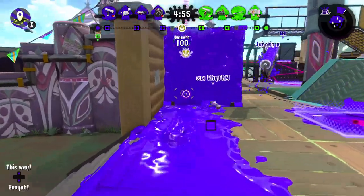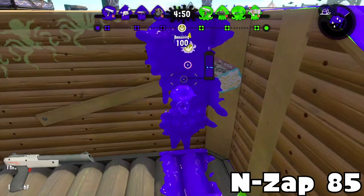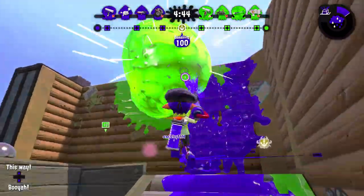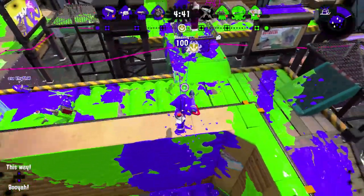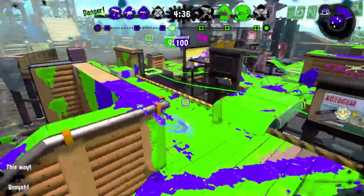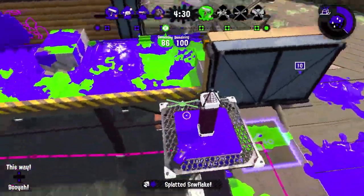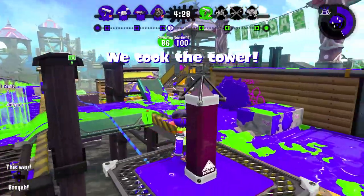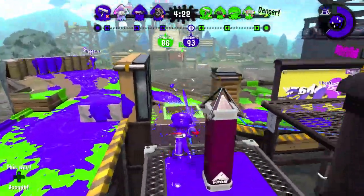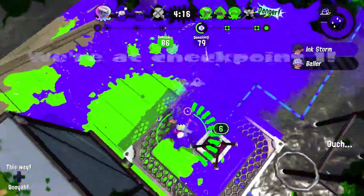The greatest examples are actually the first two weapons, starting with the NZAP-85. It has Suction Bomb and Ink Armor, which is a great kit, but I think the only reason it's fallen off is because of the special points nerf, the Splattershot Jr., and the Kensa Undercover Brella kind of existing.